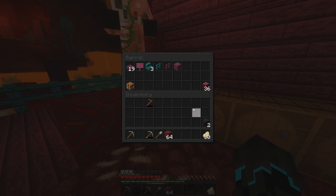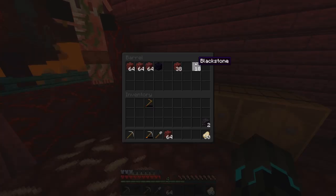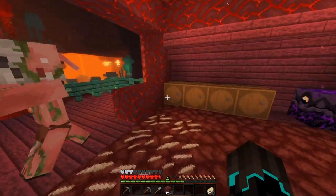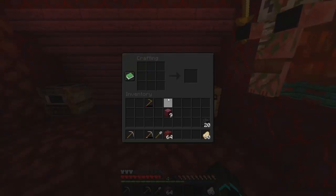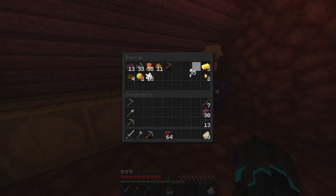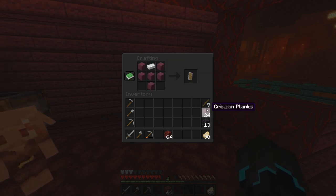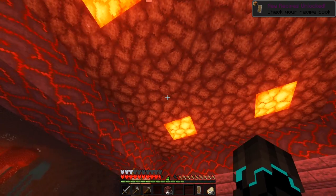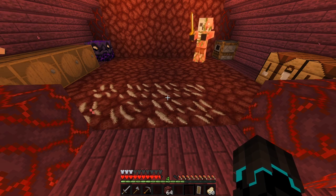We're going to change these floors today, and I think we're going to do it right now because I'm not happy with this. I need to make new tools — I'll be right back. I'm geared up again and we're going to use nine of our iron nuggets to make a shield. That is going to prove very, very useful both against hoglins, but also against blazes once we get to that point.